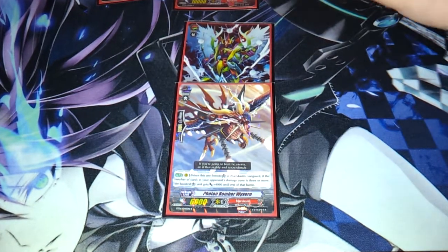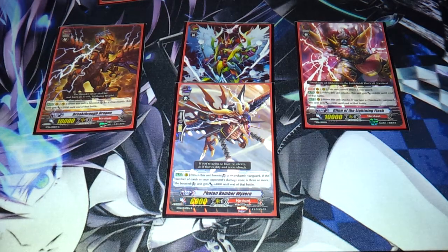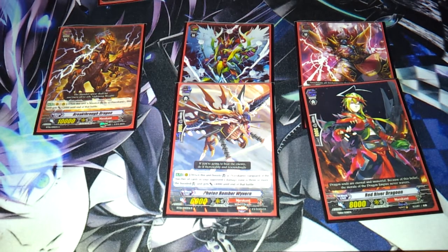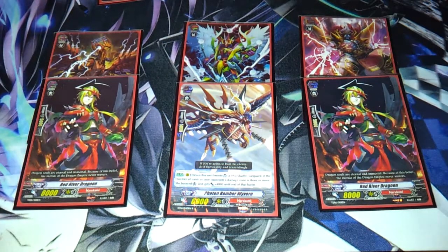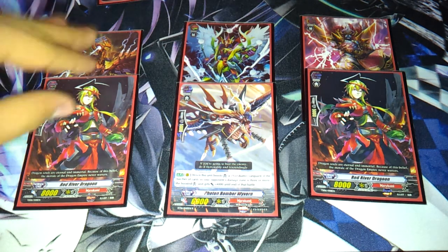I'm not saying that these guys — these two on the sides — are bad. They're both equally very good, just not in the vanguard circle. They are better as rearguards, because you can place them behind these guys and they're attacking for 20,000. 20,000, right there. You don't have to boost them with any triggers — you've just got 20,000.